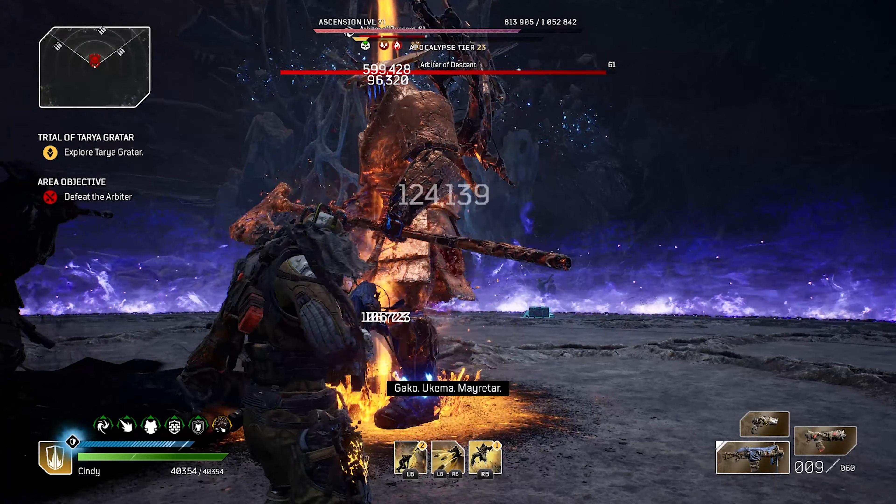First thing you guys are gonna want to do is make sure you complete Trials. You're gonna want to go from start all the way to finish to this area right here, which is where we're gonna be fighting the final boss, which is the Father Sanctum. Once we get here to this particular area, you're gonna notice there's gonna be that boss fight - and if you guys have been playing this, you should already know what the boss fight looks like.